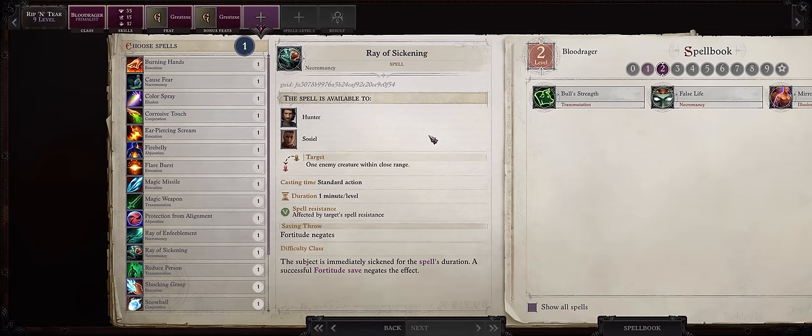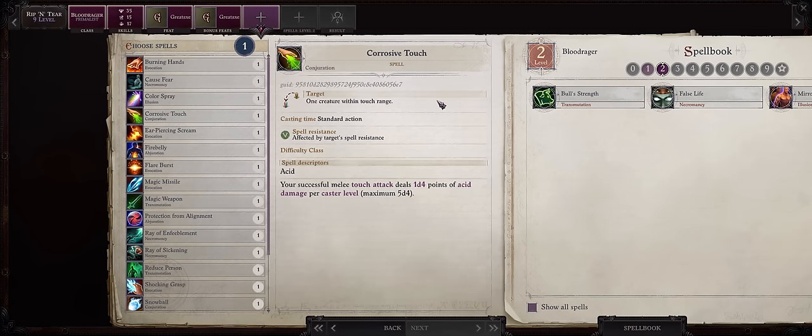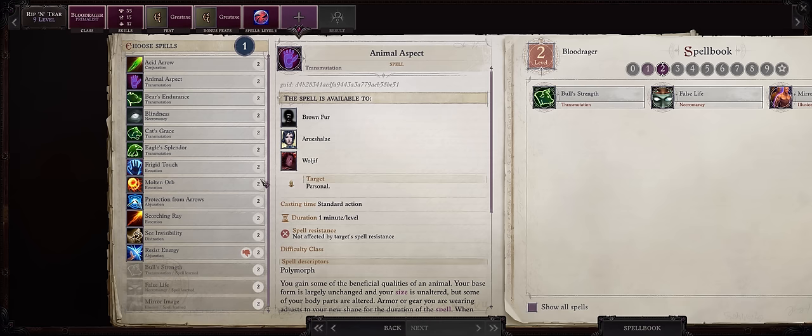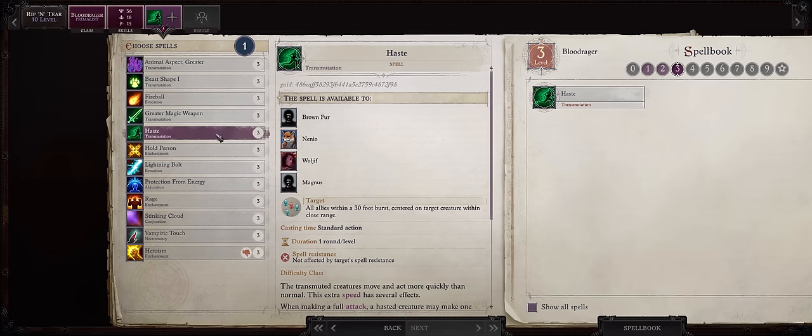While the Blood Rager can cast some spells as swift actions during Rage, it's just worthless because the spells are super poor, especially in a game like Wrath where demons all have high elemental resistance and also high spell resistance. For your first level 3 spells, Haste is a must-have. Depending on your other party members they can already cast it before you, including a Bard or Skald who gets Haste at level 7 — but the more characters that can cast Haste, the less you have to rest.